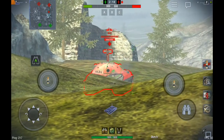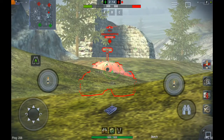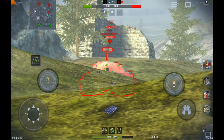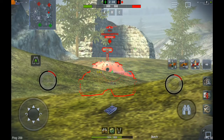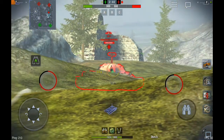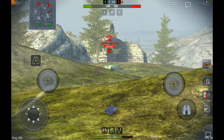Hull down doesn't necessarily require gun depression tanks. You can also go hull down using tanks like the Russian heavies or their mediums — they can hide behind a small ridge, only exposing the strong turret armor and hiding the hull armor. It depends on the tank you're using and its gun depression angle, so you have to find the proper spots on maps for going hull down in those tanks.